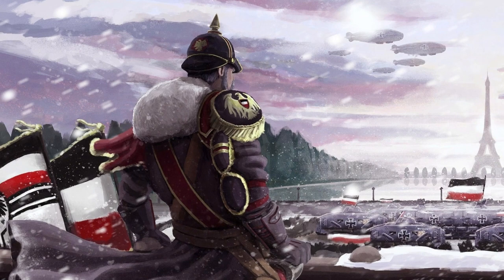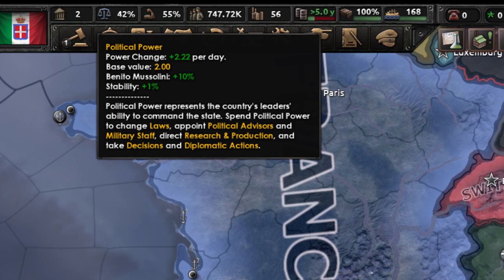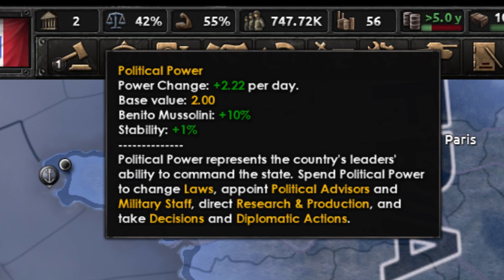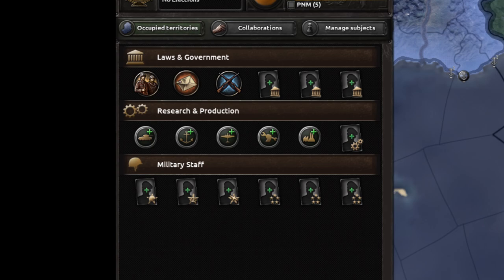All actions and strategy games are usually based off of point systems. In Hearts of Iron 4, the main thing you will use is political power. Political power is gained through a base amount of 2 for every country, and gets additional bonuses through percentage increases from focuses, decisions, leaders, and advisors. Political power is used to appoint advisors, change national laws, choose decisions, and make diplomatic actions. Generally, this is one of the core mechanics in HoI4 and should always be prioritized.